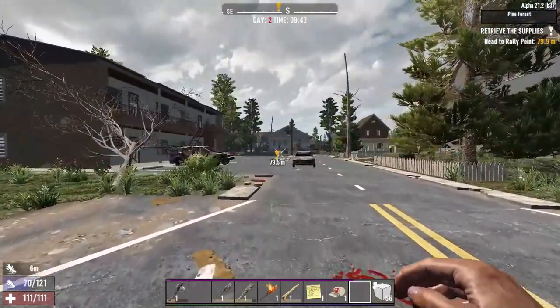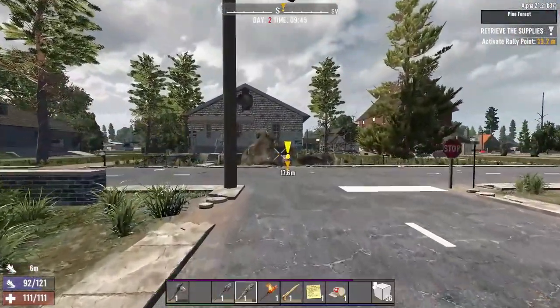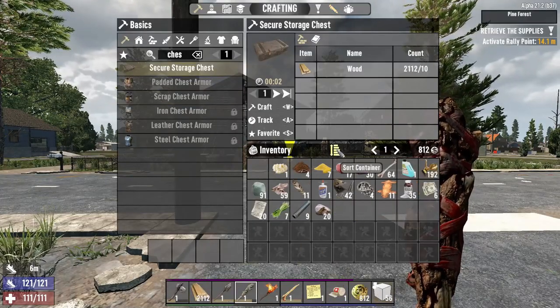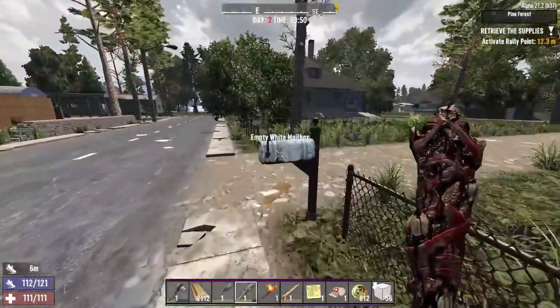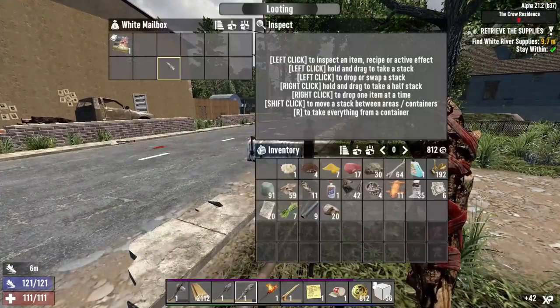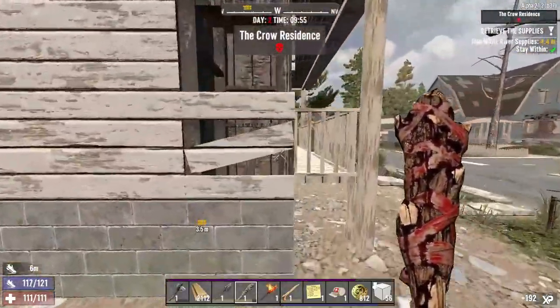Gotta remember this is just a fetch — I don't have to kill everything, just grab the goods and go. We'll put the dukes and wood in the hotbar to free up some space. We've gotten this mailbox — just start the quest. The fetch is right over here, ignore everything else. Batter up — I think that's ten more damage with bats or something.